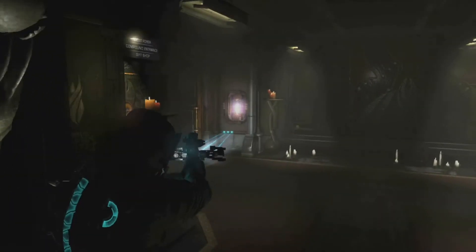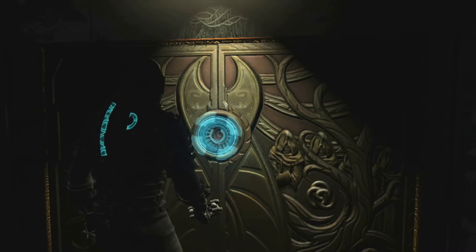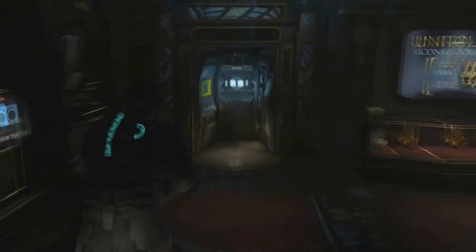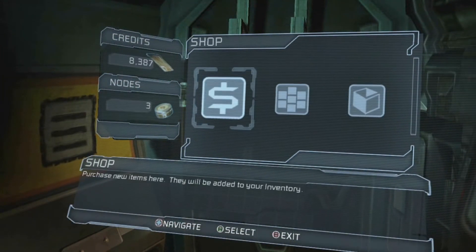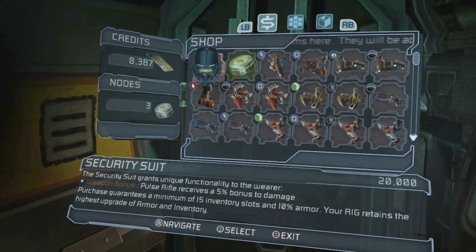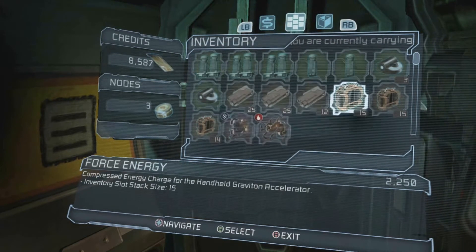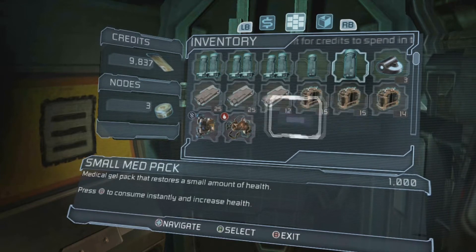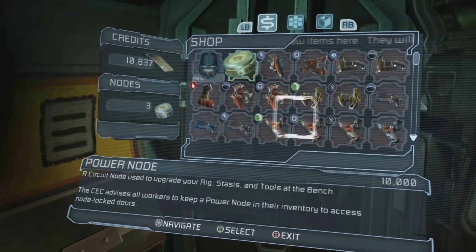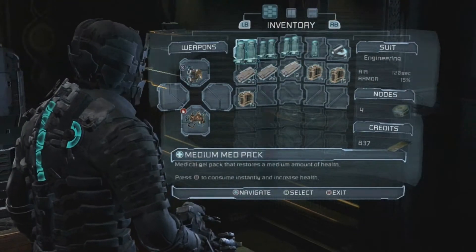I'm supposed to go through there — oh, so this must be another shortcut. Is it the gift shop? Oh — workbench maybe. Yeah, workbench is down here. Sick — one heck of a shortcut! I can also sell whatever I have in here. Security suit — I need to check if that's better: 15 and 10, so no, it's not better. Get rid of that, get rid of that — loads of that. Get rid of one of the smalls as well and get a power node. I have so much stuff!